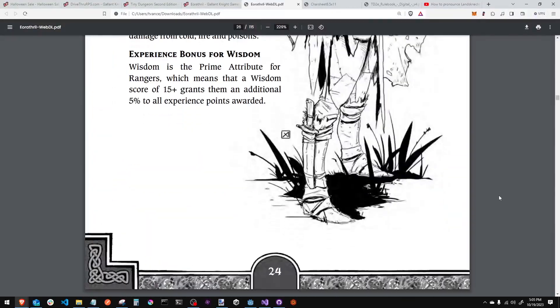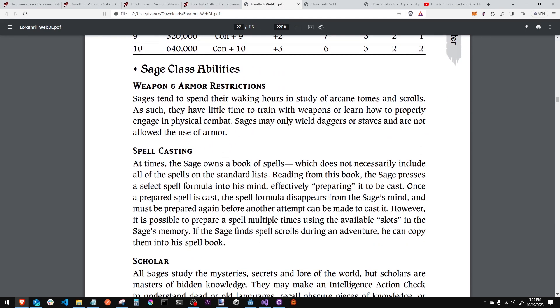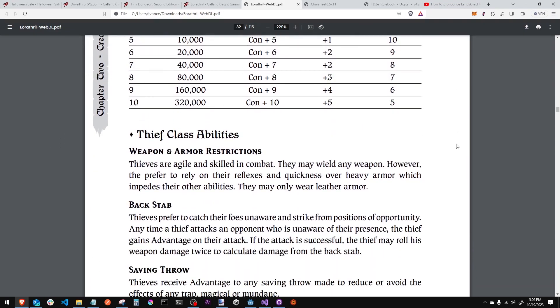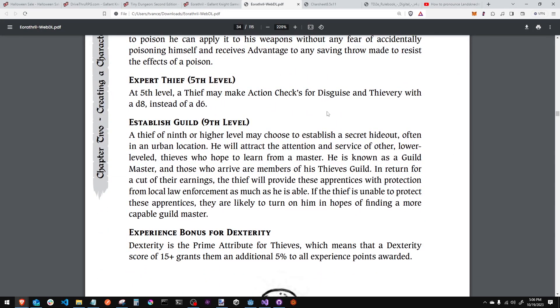Here's the Ranger and the Sage. The Sage looks hardcore — it appears they can't cast spells until level 4; maybe they can read scrolls earlier, but it looks like they can only prepare or memorize spells starting at level 4. This guy really does hate magic. The Thief has all your thieving stuff — disguises, poison, and lots of really cool rules. They become an expert thief at level 5. At level 9, they can establish a thieves' guild, becoming a guild master. It'd be really cool to have a party where someone has a stronghold and someone has a thieves' guild — maybe the thieves' guild is stealing from the stronghold.